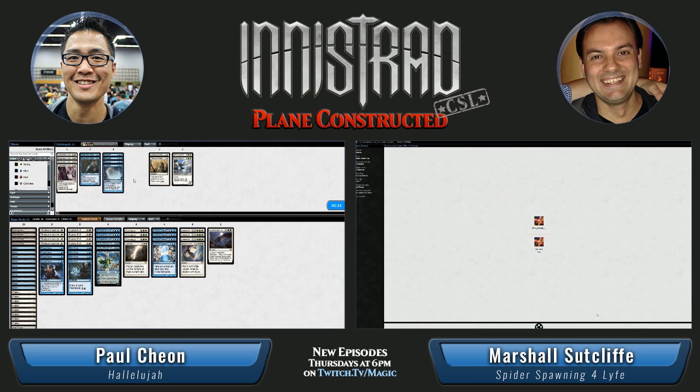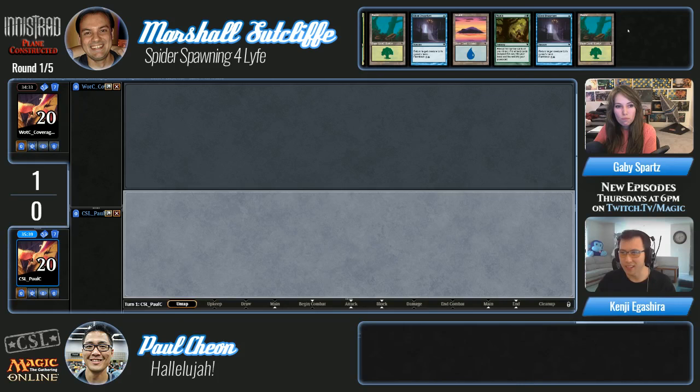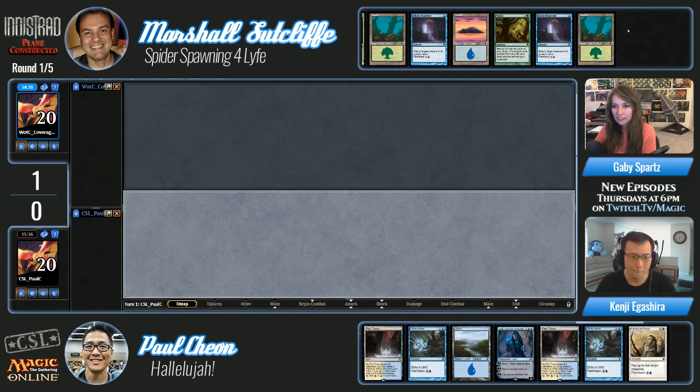Marshall has Lab Maniacs and Memories' Journey in his sideboard. How can Marshall make a Lab Maniac kill work — can he force a mill or is he just hoping to go through his deck and eventually have Lab Maniac out? His deck can go through itself really quickly, although I don't know if he has any instant card draw. I think he just casts it out and hopes he goes to his next turn.